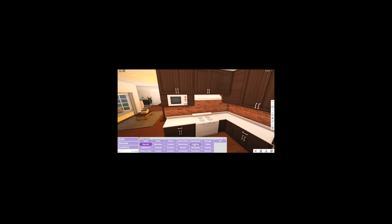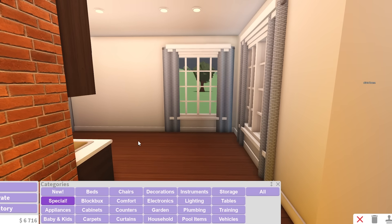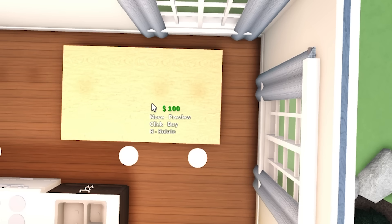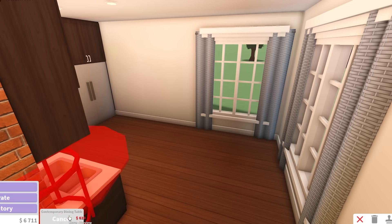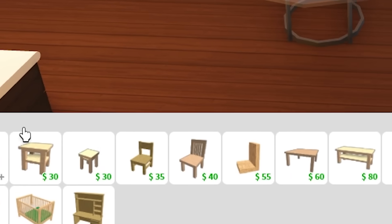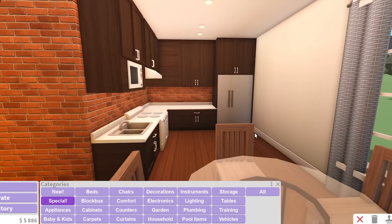We need a kitchen sink right now — pronto. It's 300 bucks. We need the most simple dining table we can get — a Simplicity dining table. It takes up a lot of space. How about a smaller dining table? Like this contemporary one — it's 620 bucks. We'll do it. The dining chairs are expensive, so we're not going to get those. We're going to get our good old Simplicity chairs. I think that's all I can do for the kitchen and dining area.